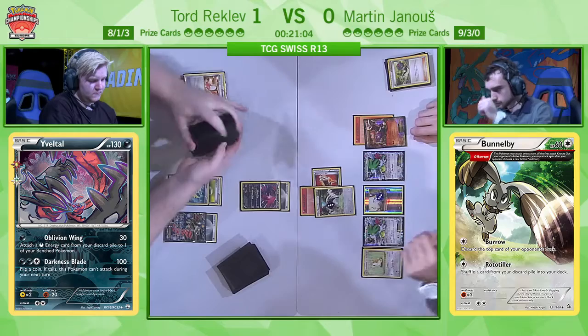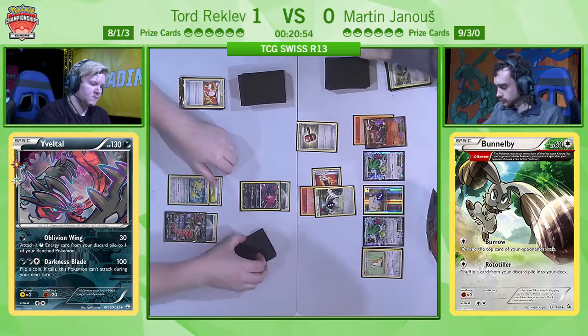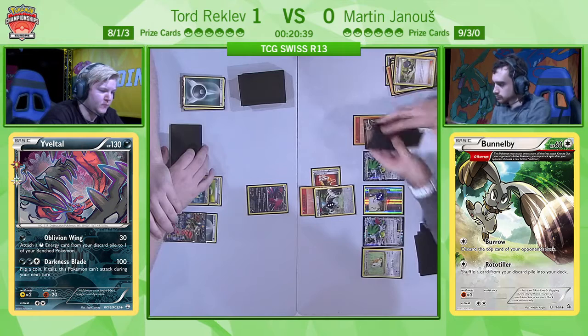Back over to Martin's turn — we're going to see the attachment of Fire Energy onto Houndoom, and a VS Seeker finding N to refresh his hand. He's found himself a Crushing Hammer and that's going to get flipped right now — it gets heads. He's going to do it on the active Pokémon, otherwise Tord was able to simply Oblivion Wing again. This forces Tord to actually have a Dark Energy in hand, which he has been fortunate enough to get. And again we're going to see the Rototiller from Bunnelby — Martin saying he wants his own resources back more.